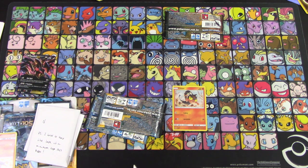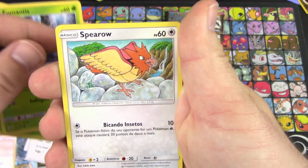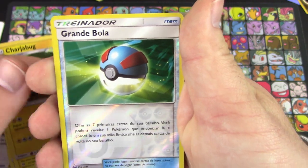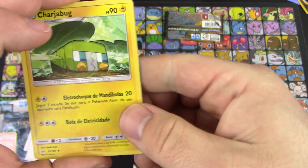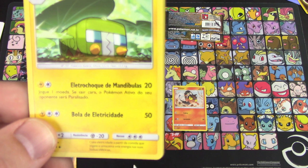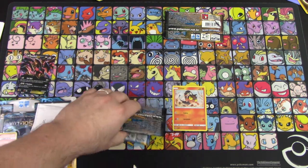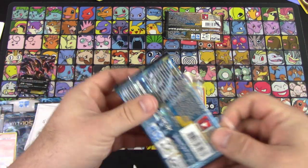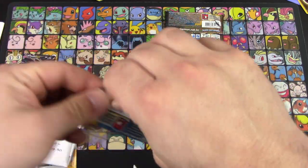We'll try without a pack trick. We have Morelull, Phantump, Espurr, Herdier, Charjabug, and 'Grande Bola' — I know that one! This is like the longest attack name I've ever seen: 'Eletro Choque de Mandíbulas.' There's nothing funnier than watching someone struggle over a language they don't understand.